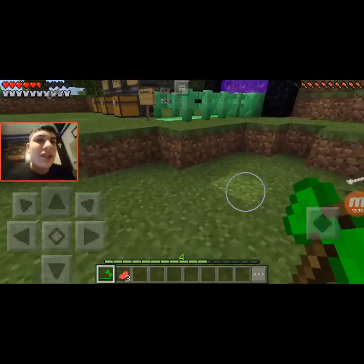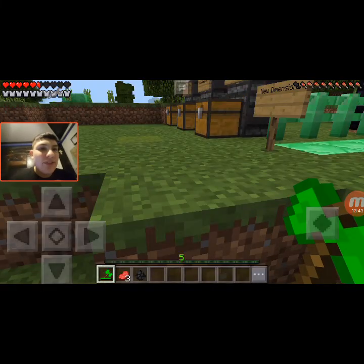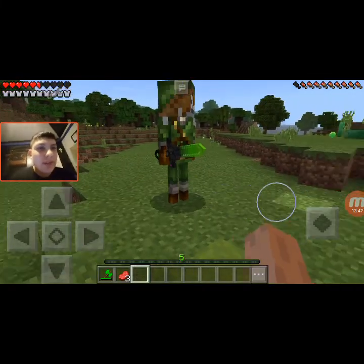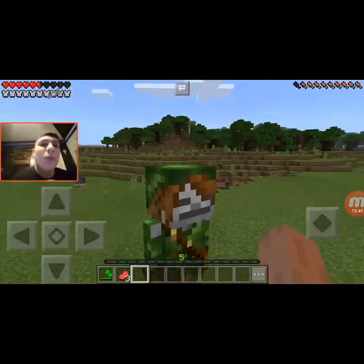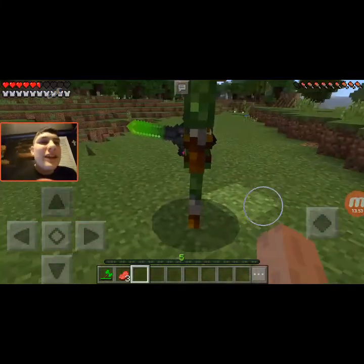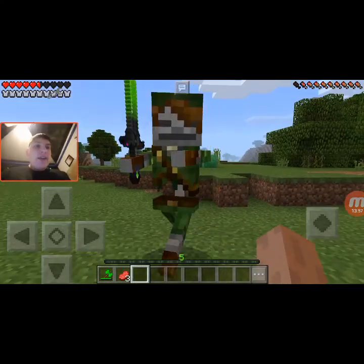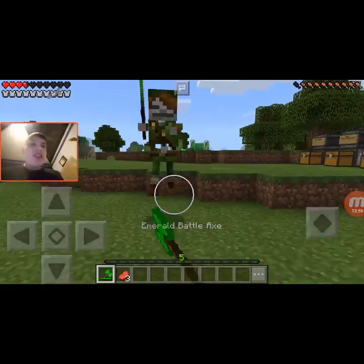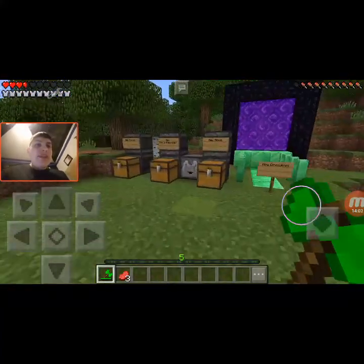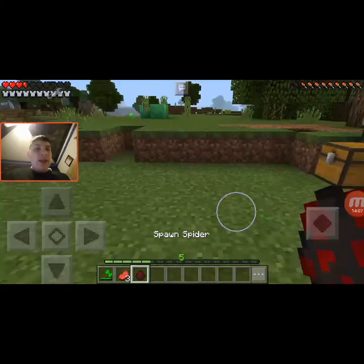Now we have — I forgot what this one was called. Oh yeah, this is the Emerald Warrior! This guy is so cool — he looks like a skeleton Link from Zelda, and he has the Emerald Sword Mark 3 in his hand. So when you kill him you will have a chance of him dropping it. He's dead.